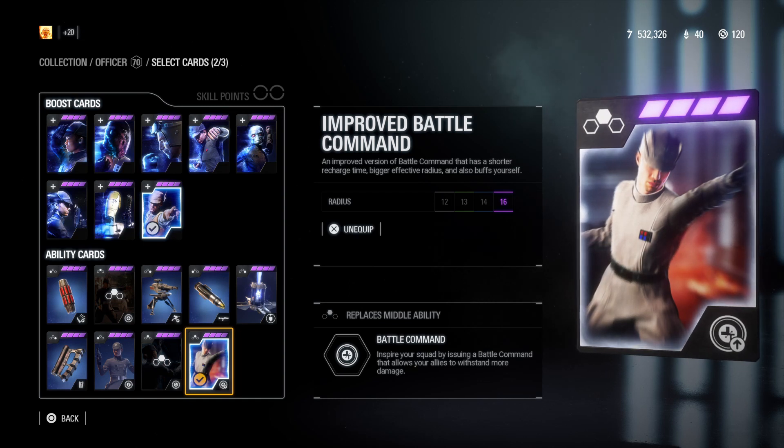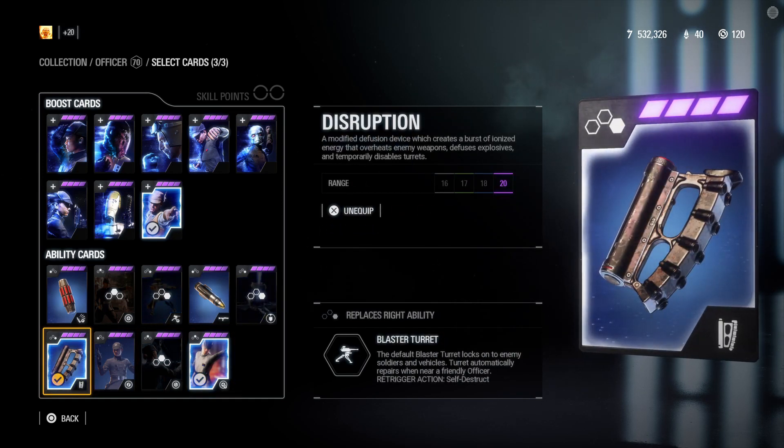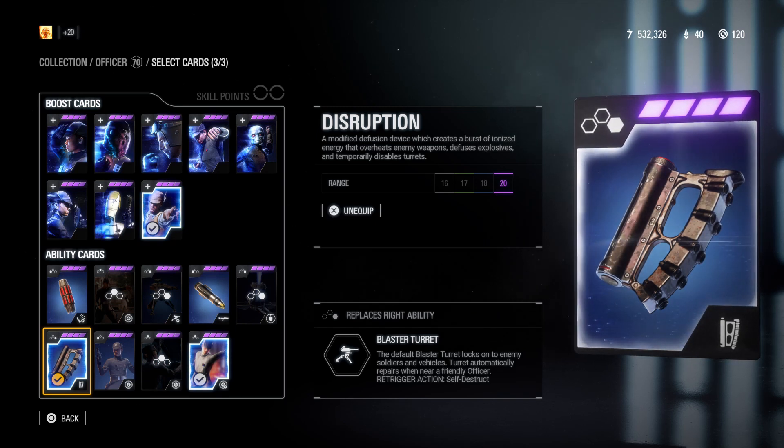When it comes to the last star card, I think the best one is without a doubt Disruptor. A well placed turret can help you a lot, but Disruptor is in my opinion a much better choice and I always run with it — and so should you.